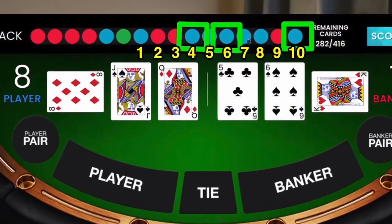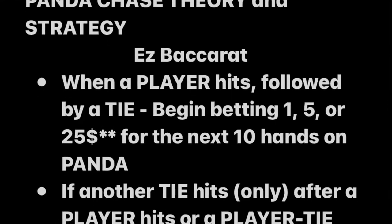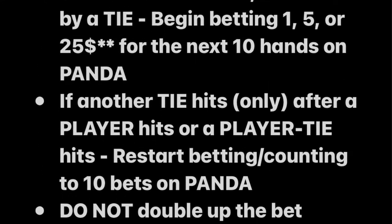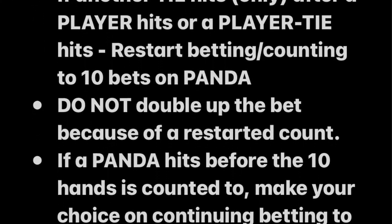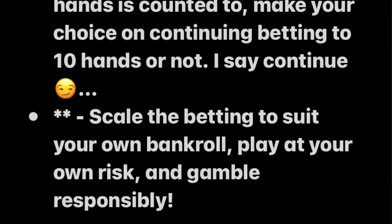In this video we're going to take two slides — screenshots taken at work at an actual casino of actual scoreboards — so you can see the strategy pretty much in action. I want to answer a question that came up in one of the comments from a subscriber. The question involves the strategy itself, which is to bet 10 hands on panda as soon as we see a player and then a tie hit. You still have to get lucky — this is purely for entertainment purposes.